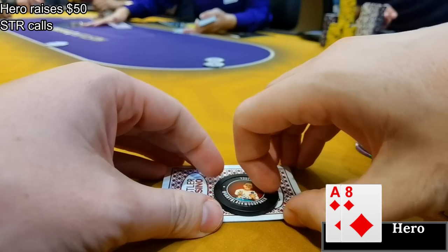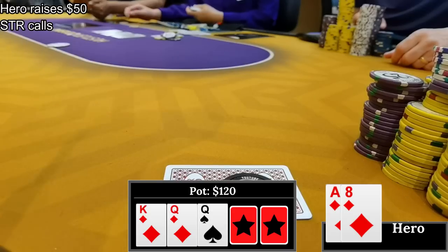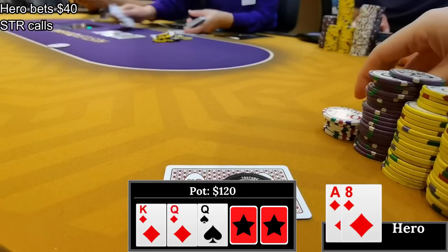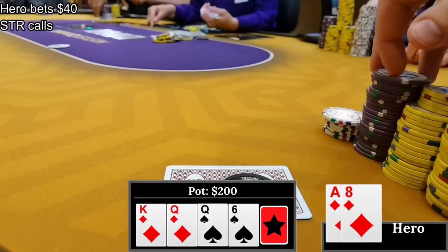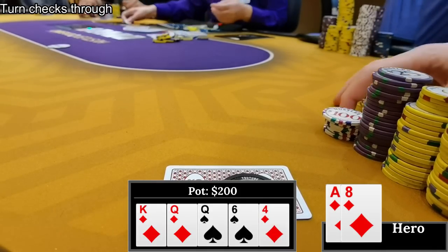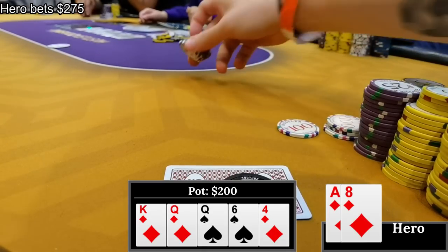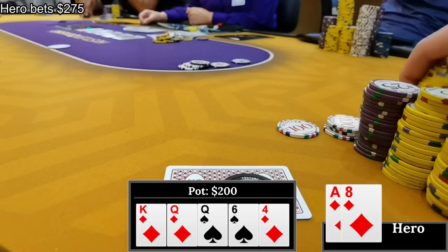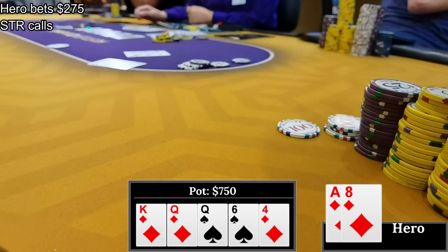Gotta defend your straddle with any two - that is solver approved. The flop is king-queen-queen with two diamonds, a pretty good start with the nut flush draw. I c-bet for $40, around one-third pot, he calls. A boring six of spades on the turn - no help. My opponent checks and I check back. The river is the four of diamonds. The straddle checks, and I decide to go quite big - I bet $275. It's live poker and people don't fold. He's probably got a king and might think I'm bluffing, so I go for the overbet and get paid off. The straddle looks a little annoyed as he mucks.